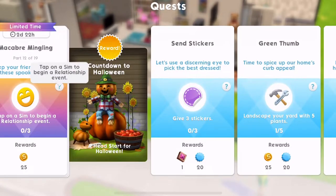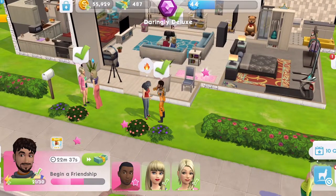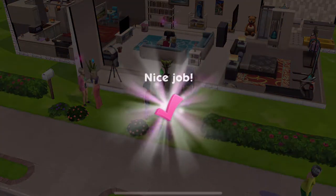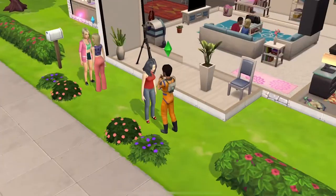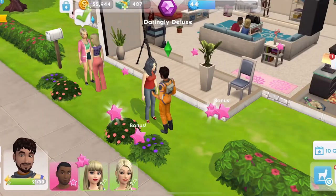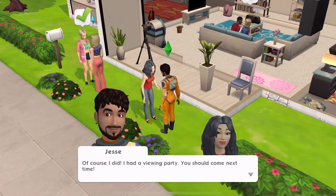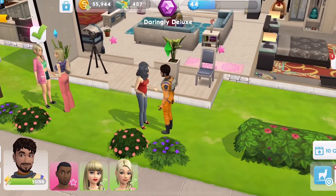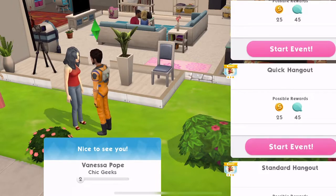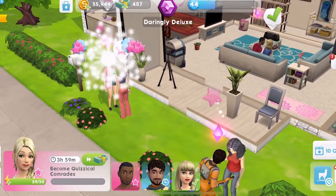It just says tap on a Sim to begin a relationship event. That one's complete — let's see if that marks one off. We need to pick a story to follow — let's just go geek speak. It's not 'tap on a Sim to begin', it's complete a relationship event. Presumably we can do quick hangouts — I'm thinking that's the case.